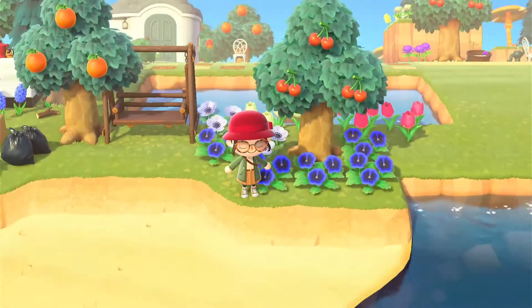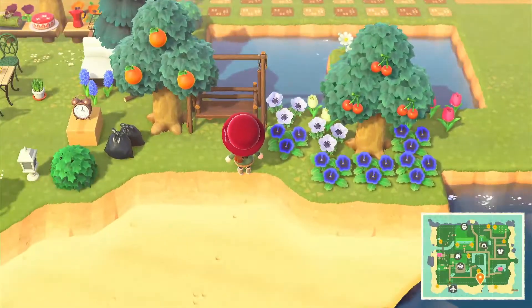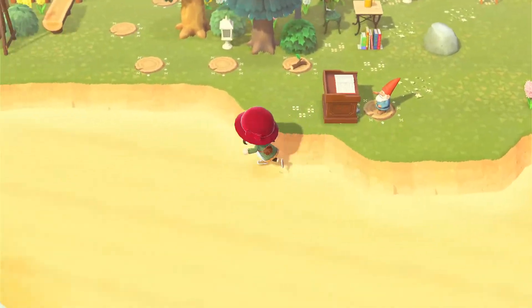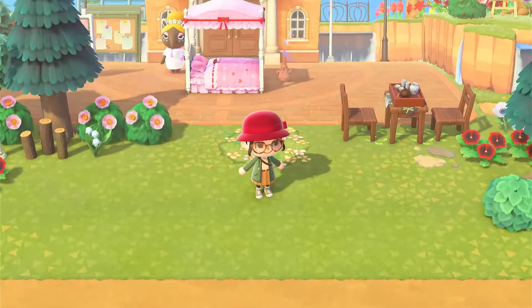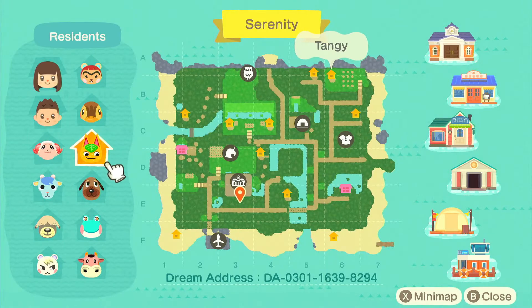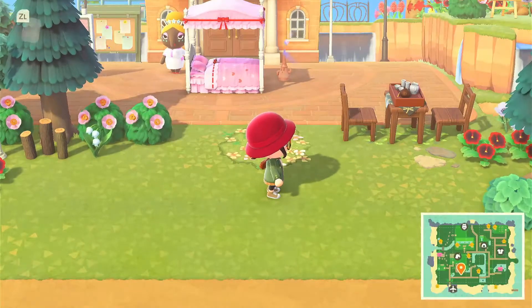I'll go in order of the map instead of taking shortcuts. She has her town hall not too far from her airport — it's kind of similar in that her airport is on the far left and her residence is right in the middle. That's the kind of map layout that I really like.